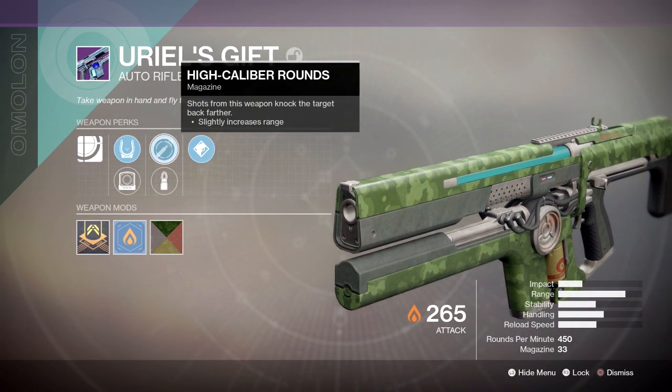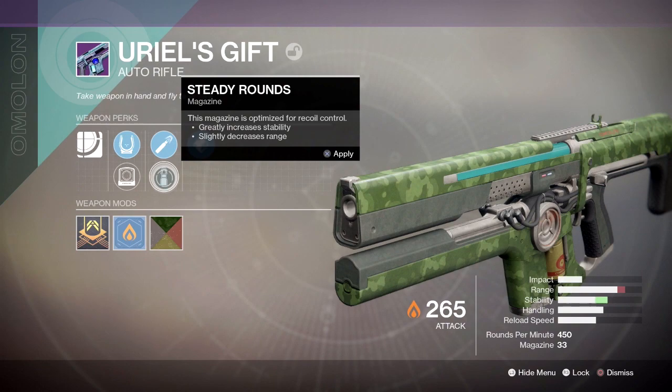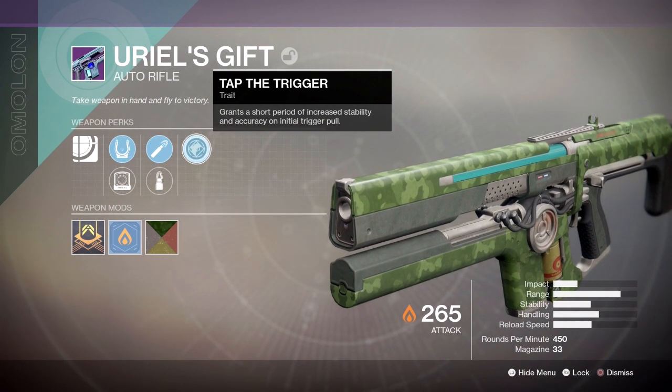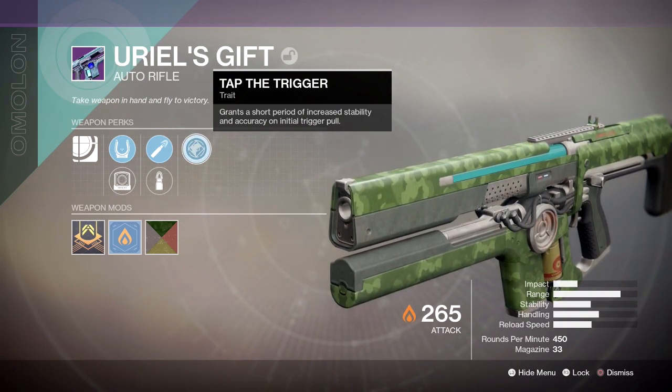Moving on we've got High Colour Rounds — shots from this weapon knock the target back further and slightly increase range. Then we have Steady Rounds — this magazine is optimised for recoil control, greatly increases stability and slightly decreases range. And then we have Tap the Trigger, which grants a short period of increased stability and accuracy on initial trigger pull.